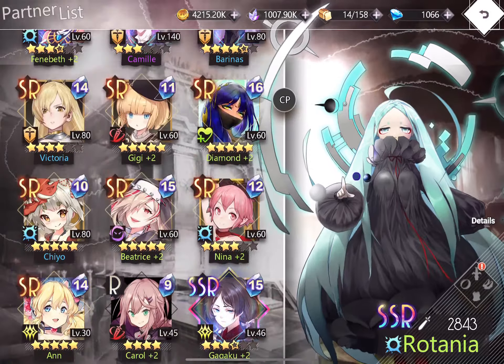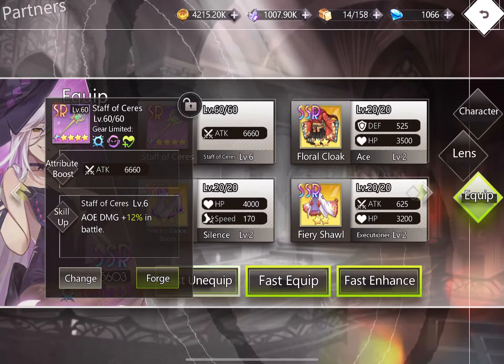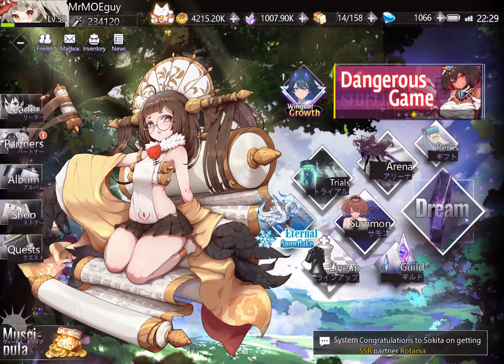I'll show you my Yufi's weapon setup. I'm using the Staff of Ceres since I don't have the Staff of Hope, which is definitely better. If you're on a budget, this staff is highly recommended — you can equip it on Miyuki, Hachishiki, or Rotania. It also increases crit rates, making it suitable for Rotania as well. That covers her gear.